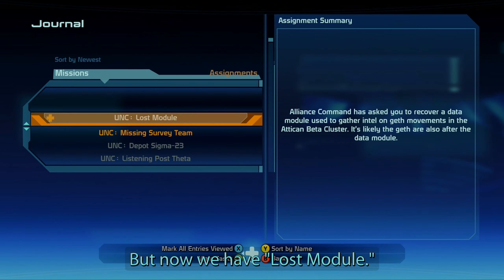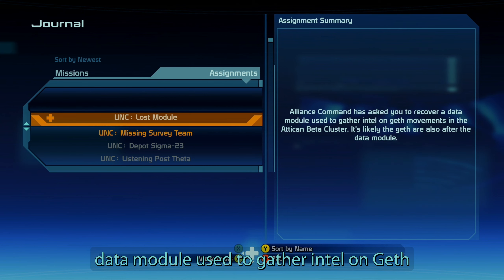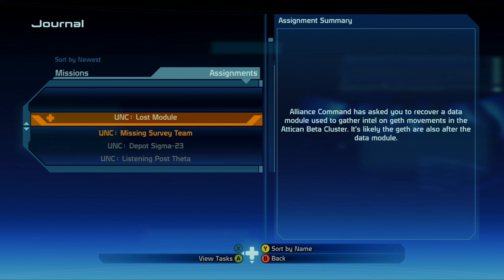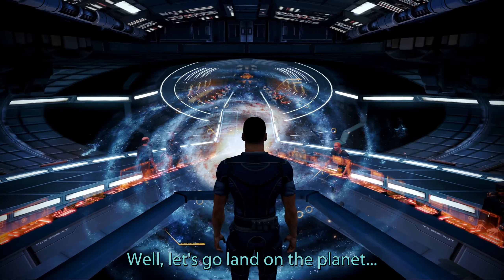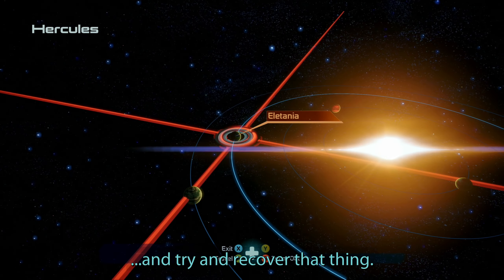Now we have the Lost Module mission. Alliance Command asked us to recover a data module used to gather intel on Geth movements in the Attican Beta cluster. It's likely the Geth are also after the data module. Let's land on the planet and try to recover that thing.